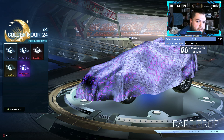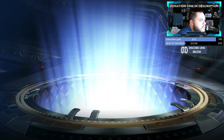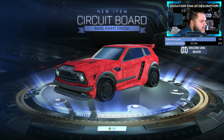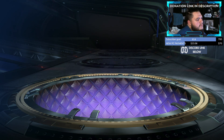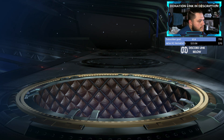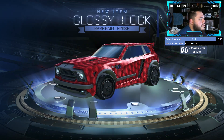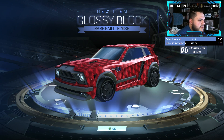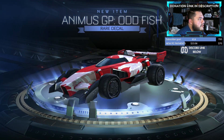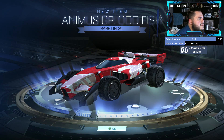And on to the Golden Moons, let's see what we can get. Golden Moon number one — Circuit Board paint finish, I think I already have that actually. Oh, I thought there was a black market. Well, lame. Here we go. Glossy Block, another paint finish, pretty sure I have that already as well. And this Animus GP Oddfish Decal. Lots of decals today.